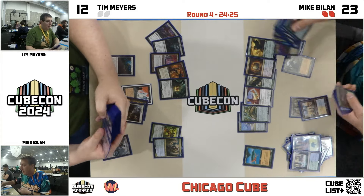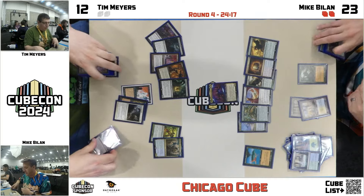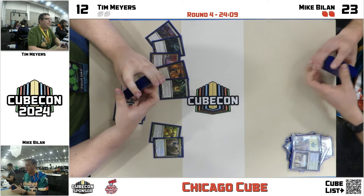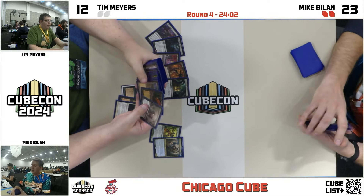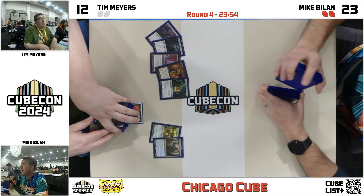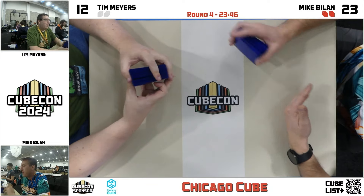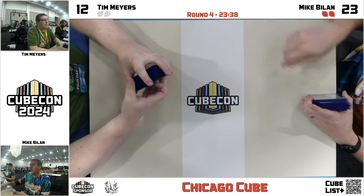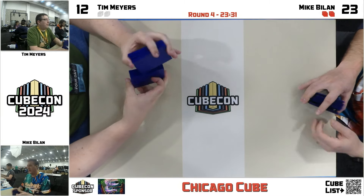Mike's deck has a lot of good things going for it — Birds of Paradise and Lotus Cobra to really accelerate out your game plan, and some of his cards are pretty difficult to interact with. You get some fine value from Primeval Titan, but the real thing I'm looking at is Felidar Retreat. Enchantments are generally much more difficult to answer than creatures. And Escape to the Wilds — it didn't even come up in those games, but that's just so much card advantage. It's basically Ancestral Recall. And Showdown of the Skulls is another one — have you read this card? It's incredible.